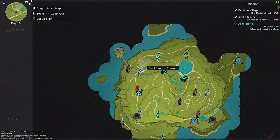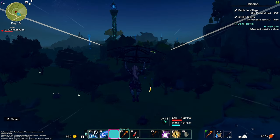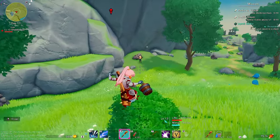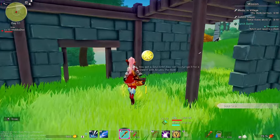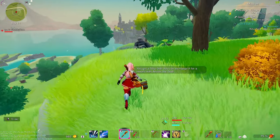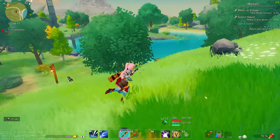Heading back to town, hopefully going the right way. Right near the guy that gives the quest for medicinal herbs there's this rundown house - I could have sworn we explored this before, but if we did I missed this soul orb. Got it this time. Almost back to town - see, here's the lake.